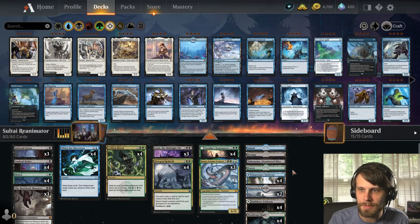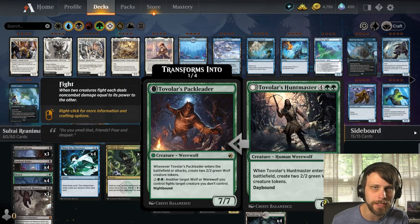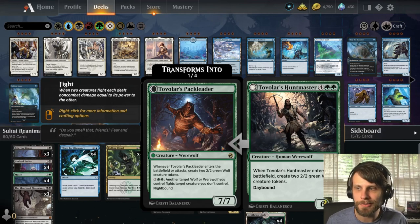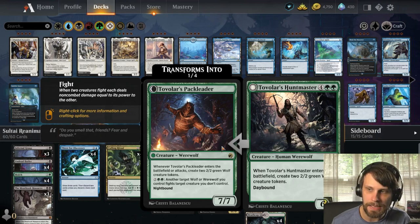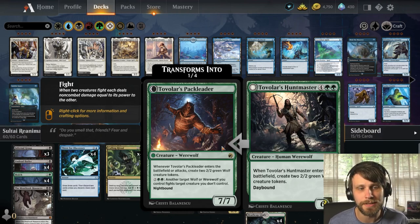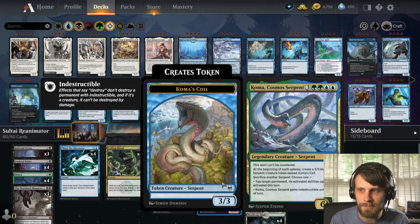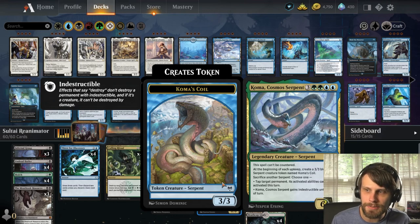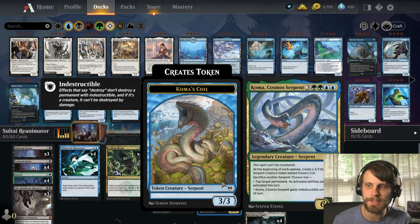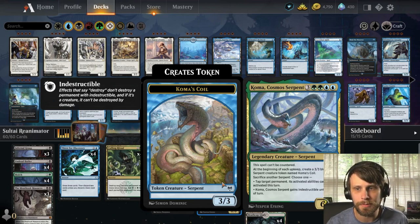To talk about this a little bit, we'll go from the top down. The big Reanimator targets are the Hunt Master, which is unique because not only is it a giant 6/6 that, if you flip it, is very very good, but it also enters the battlefield with two 2/2s. This gives us an option against point-and-shoot decks — they have to kill the Hunt Master and the 2/2s to stabilize. Additionally, Koma does a similar job: at the beginning of each upkeep it creates a 3/3, but it's not immediate. Koma is the more powerful card because you can sacrifice those 3/3s to give it indestructible or tap a permanent and remove its activated abilities for the turn.